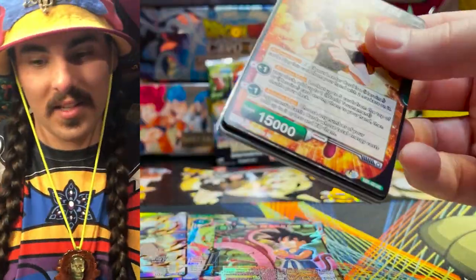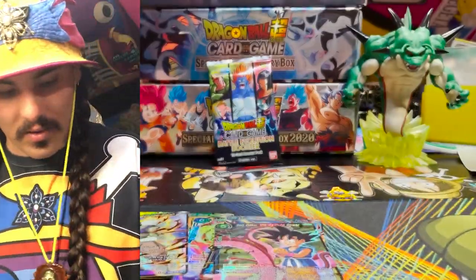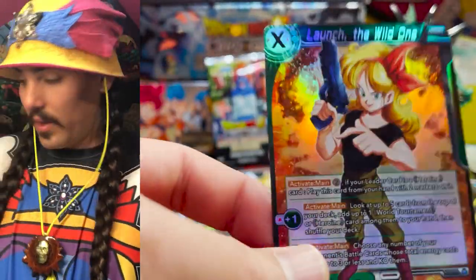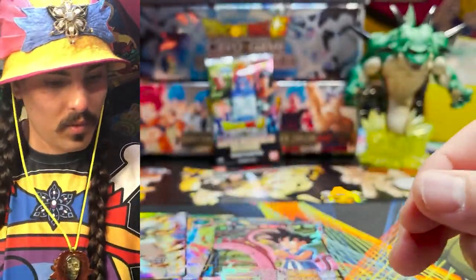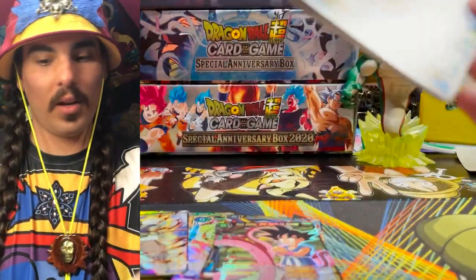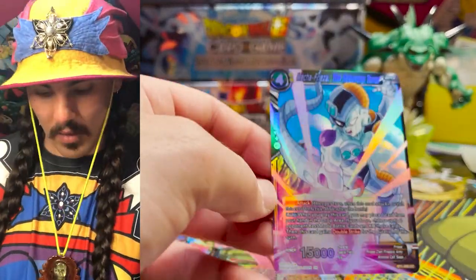We have Parallel Foil Goten — that's what we're looking for. And another kneeling Katopesla — gotta love this dude, take a knee, he says, my friends. Where are those Gotens at? I think this is our first Parallel Foil Launch in the Sun — that's cool. And our Bless 'em pack — Bless 'em be Bless 'em. What do we have here in this Bless 'em? This is our first Parallel Foil Mecha Frieza, I think.